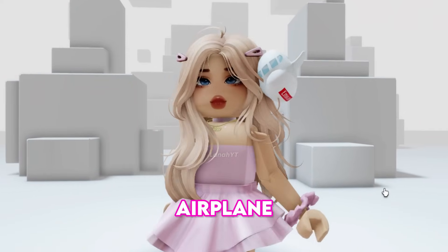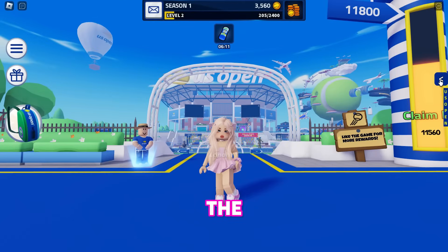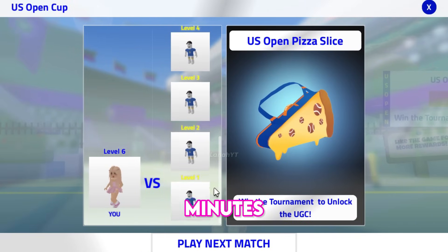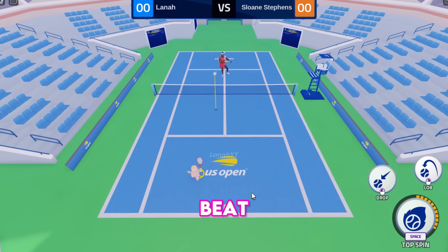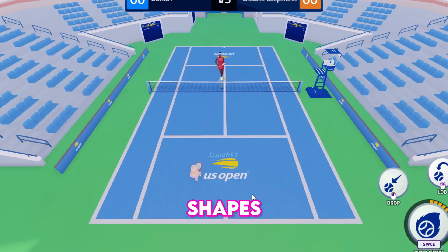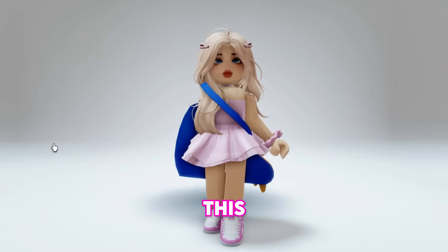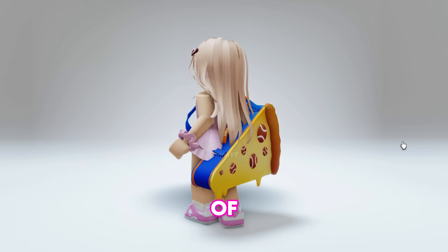This is how the Emirates Airplane Shoulder Pet looks — there are 10,000 in stock. To obtain the third free item, you must win the tournament, competing against six levels of AI, which takes around 10 minutes. All levels are easy, but the last one may take some time. Go to the mark on the court to hit the ball and collect orange diamond shapes for a power shot. This is how the US Open Pizza Slice Racket Bag looks — it has a total stock of 10,000.